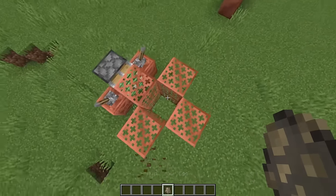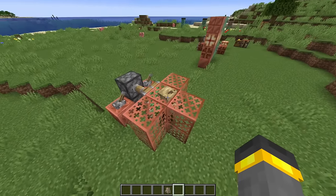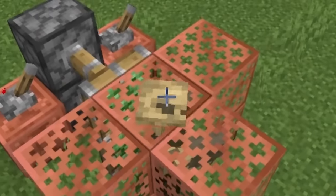Finally, last but not least with the copper grate block — if I put a mob inside of it, it will never suffocate the mob either. That's one of the things of all time when it comes to this block.